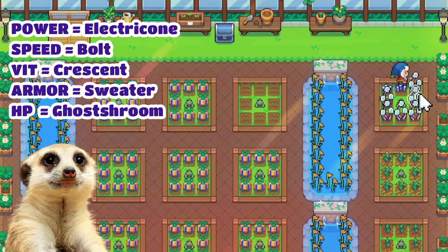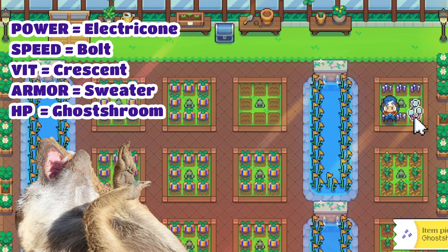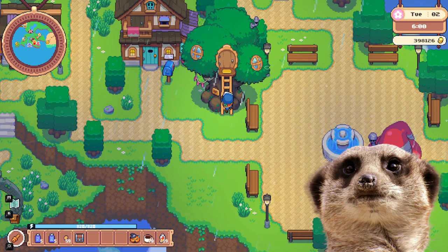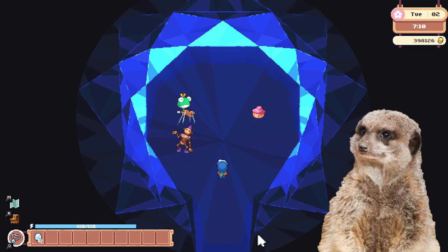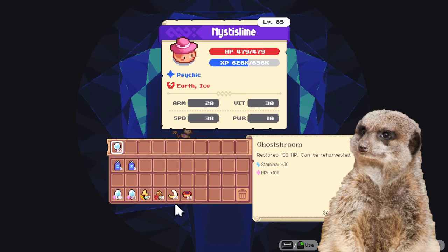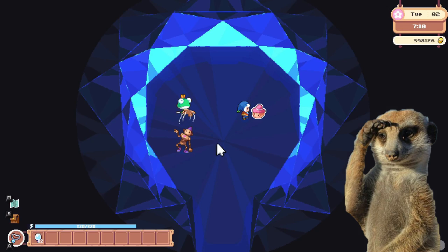I prepared about 120 ghost rooms with fertilizer because I'm just that cautious — I didn't know if buffs reset each floor or not. But when the update rolled in, my preparation was a bit much, because the buffs actually didn't reset and I only had to feed my spirits once, before even entering the dungeon. So yeah, I'm stuck with a lot of these crops.